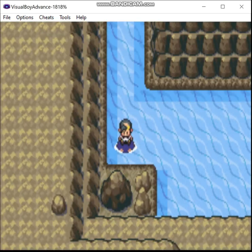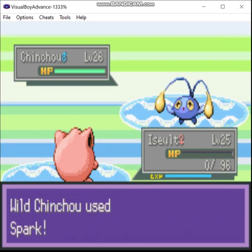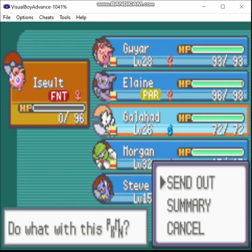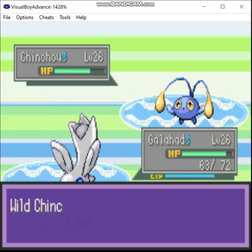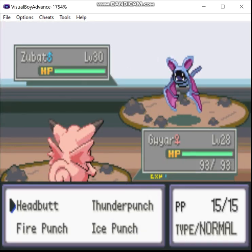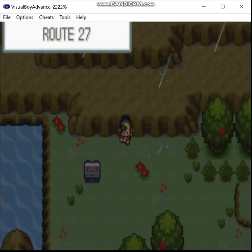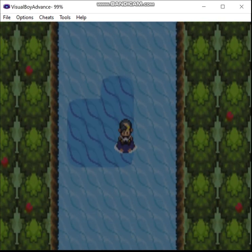Because unlike Clefable, there actually is a high-level move that I would like Jigglypuff to learn — and that move is Hyper Voice. Although I'm probably just going to have a replacement for it by then. Okay, so first things first — we're actually going to go down this way.